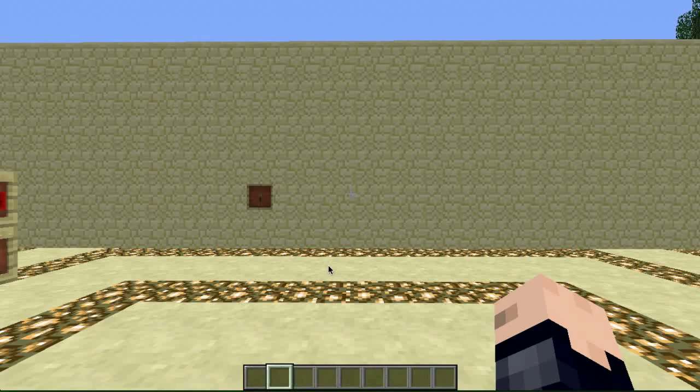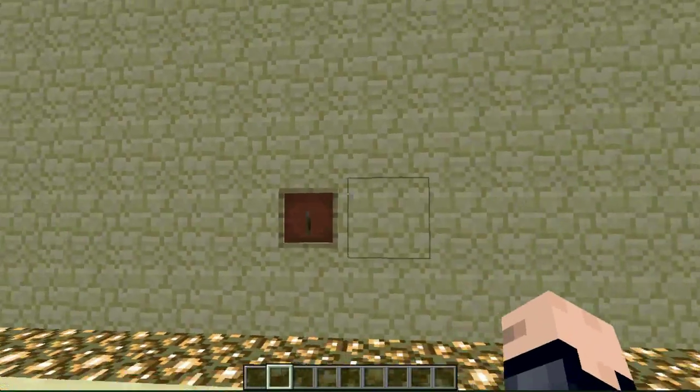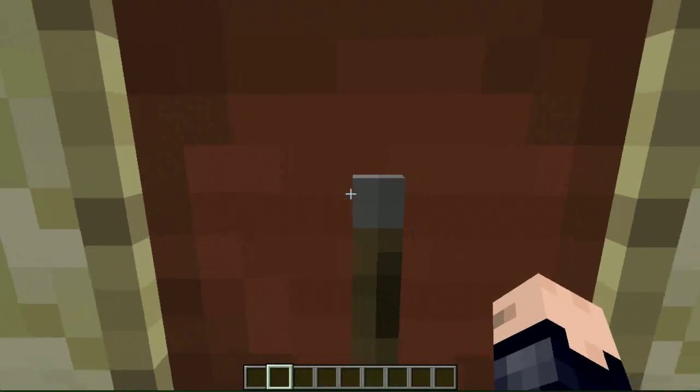First, we have this unassuming wall. It's just a wall — I'm sure nothing is weird with it. The fact that there is a lever in an item frame means nothing. Nothing at all.